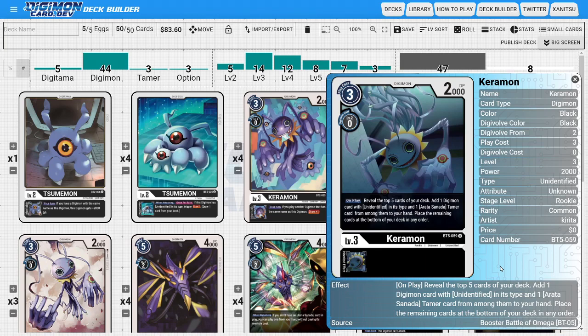I'm running four copies of the new Karamon from BT05. This Karamon has a powerful on-play ability where you get to check the top five cards of your deck and add one Digimon with Unidentified in its typing and one Arada Tamer card from among them to your hand, with the rest going to the bottom. Since the majority of our deck is Unidentified Digimon, this card has a whole bunch of potential targets, and the added ability of adding our main Tamer to hand is a nice bonus.